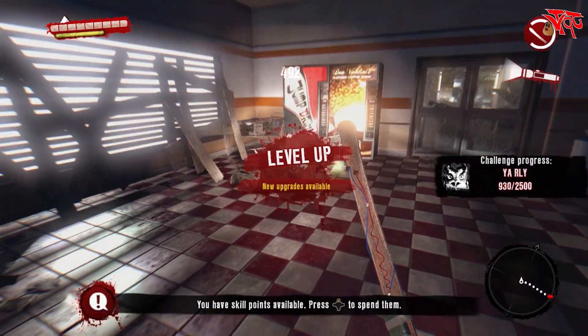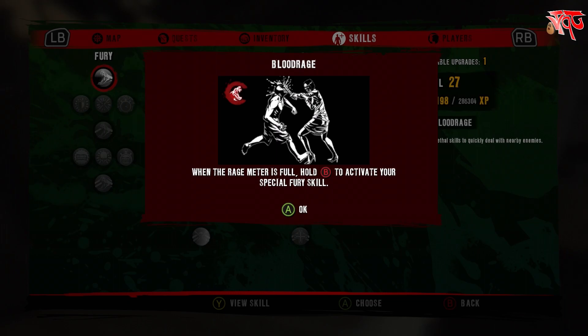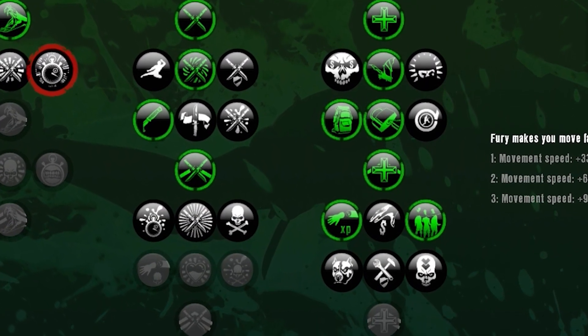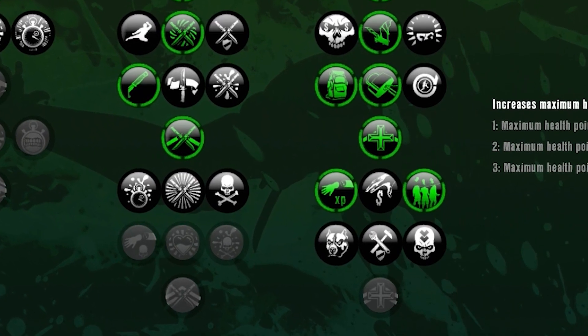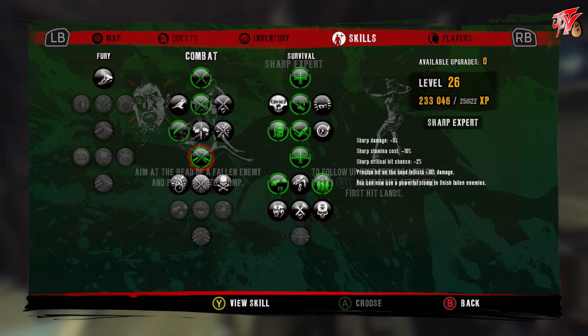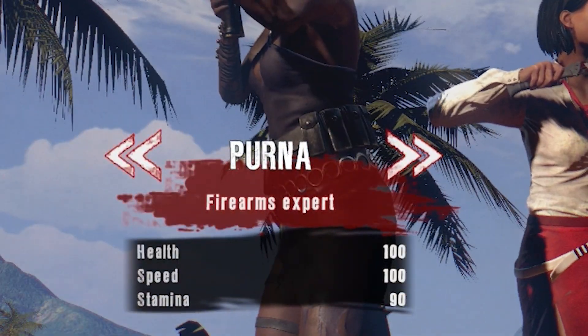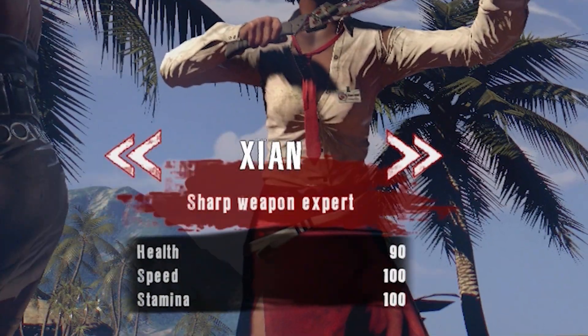Every time you level up, you're given a skill point to unlock something on one of your skill trees. The character I chose had a lot of passive abilities I went for first — what you unlock and when is entirely up to you and how you like playing. For example, I didn't even unlock the ability to stomp zombies on the head until halfway through the game, same with the Fury Blood Rage skills, because I played a very ranged style. Others might prefer more in-your-face rushdown options, and there's also a character that excels in ammunition and guns. There's a nice variety depending on how you want to play.